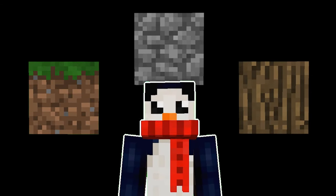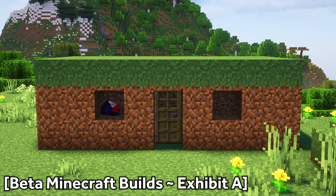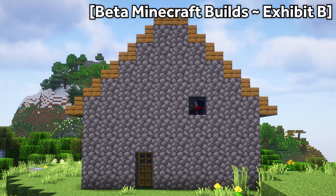How the hell did you people build back then? You have like three blocks — what did you guys even make? Dirt huts, cobblestone boxes, like this?